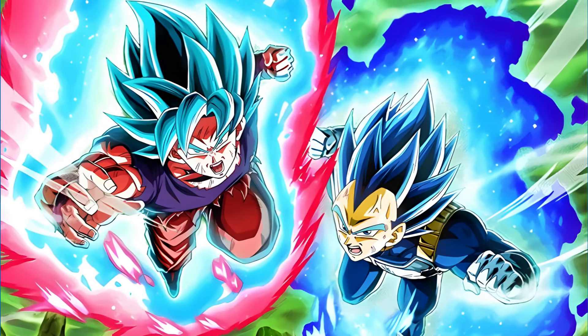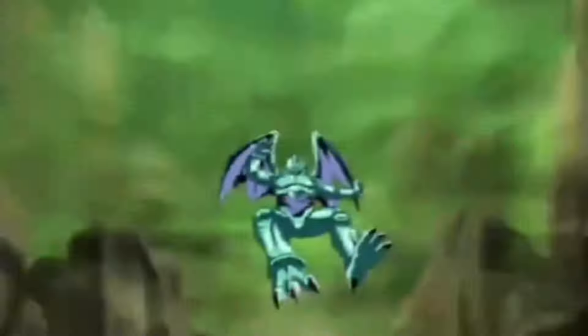The brand new EZA for LR Super Saiyan Blue Kaioken Goku and Super Saiyan Blue Evolution Vegeta may be one of the most broken Extreme Z Awakenings for its time. With a potential of 5 Super Attacks all being guaranteed critical and damage reduction, these guys do a lot. You can do some crazy cheese with them in Dokkan Battle, which is what I'm going to be doing in today's video.